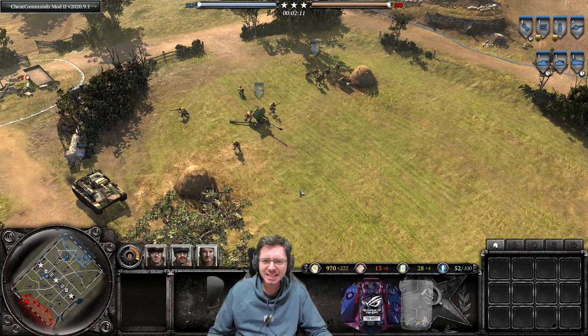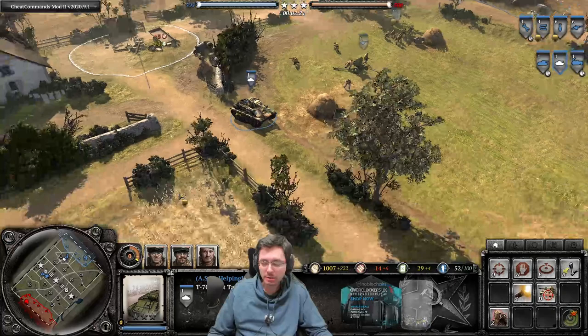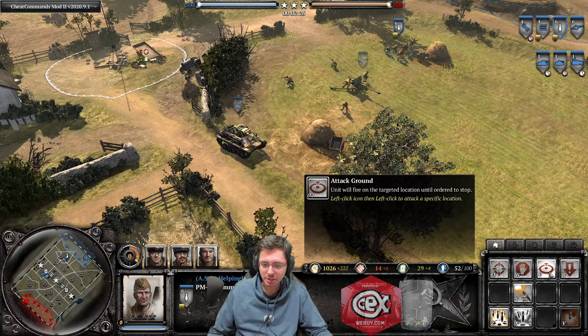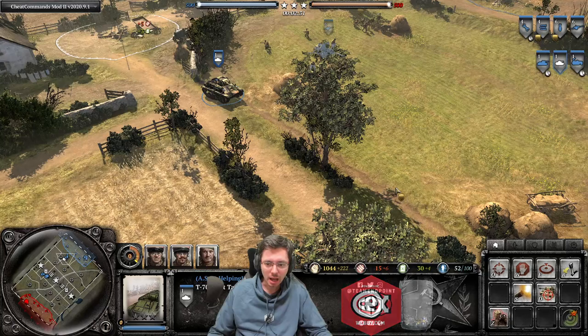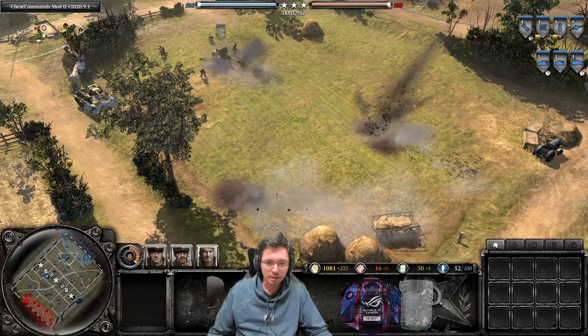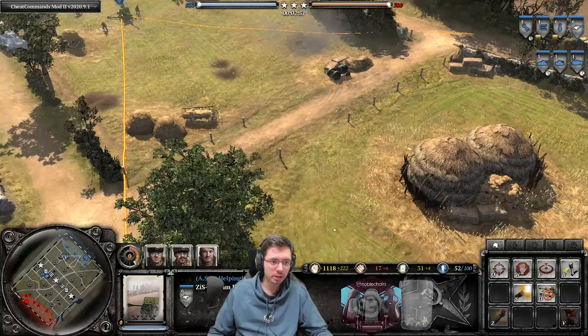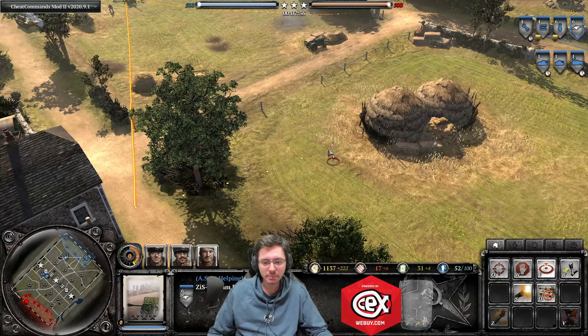Tip number four: attack ground. Attack ground is a function available on most support weapons and vehicles in Company of Heroes 2. On the T-70 for instance, attack ground is generally the E button. Press E on the hotkeys and then left-click an area, and the vehicle will automatically fire at that location without needing to see any enemies. This is very handy when you don't have line of sight, when you want to shoot through a hedgerow, or to fire even beyond your weapon's normal maximum range.